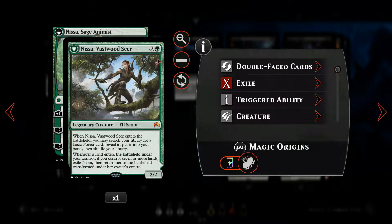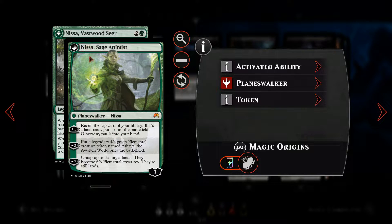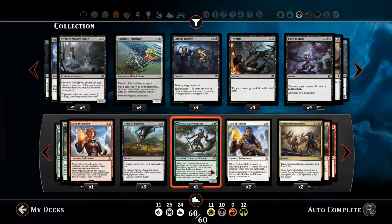Next up, we've got Nissa, a three-mana flip planeswalker. When she comes down, we can search up our deck for a forest. When we flip her over, we've then got Nissa, Sage Animist. We can basically draw the top card of our library — if it's a land, it goes directly onto the battlefield. We can summon a 4/4 green elemental creature token. Or with her ultimate ability, minus-7 to turn six of our lands into 6/6 elemental creatures.